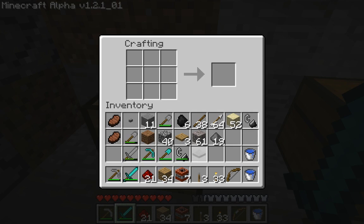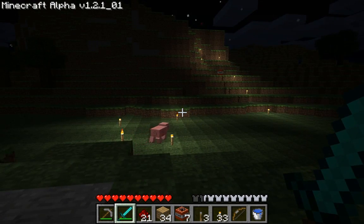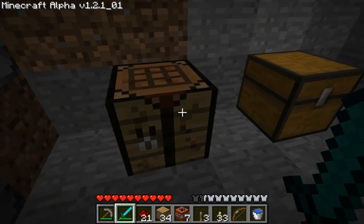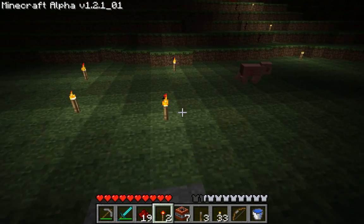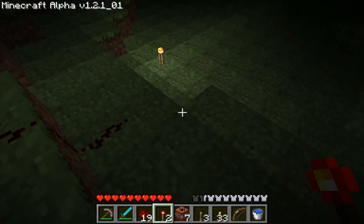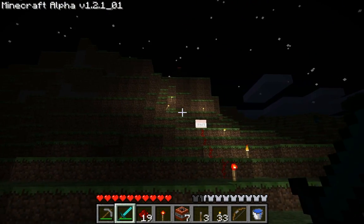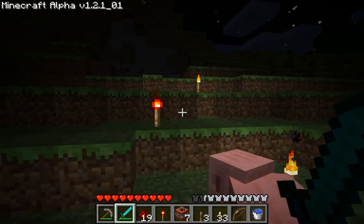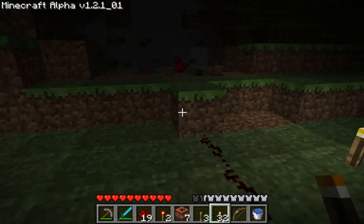I'm not a huge fan of doing all this circuitry stuff, so I don't really know exactly how all of it works except for the basics. Let's make a redstone torch — stick plus redstone equals redstone torch. This can be used to provide constant power. When I place it, there it goes. Blowie.